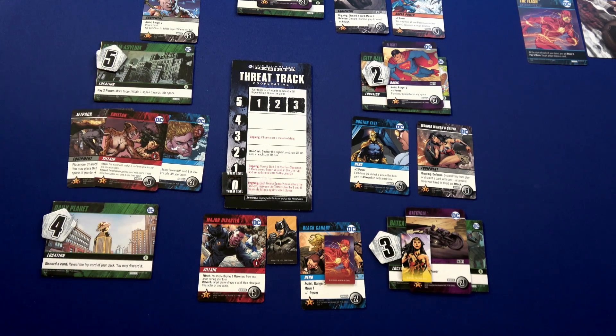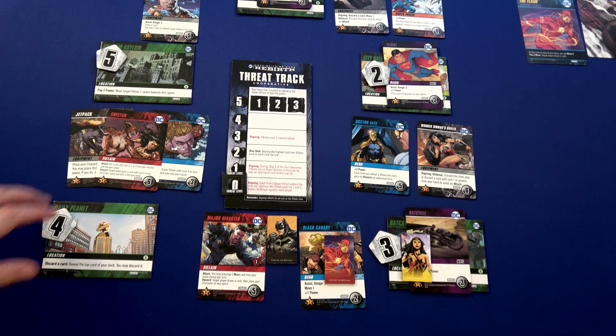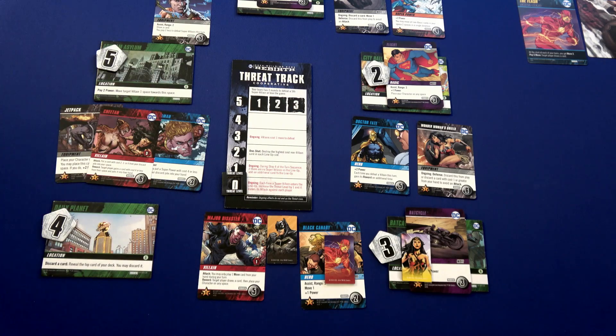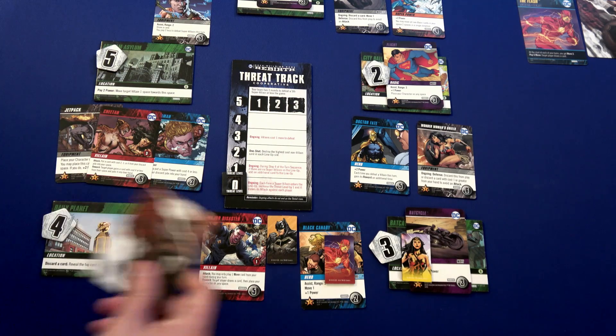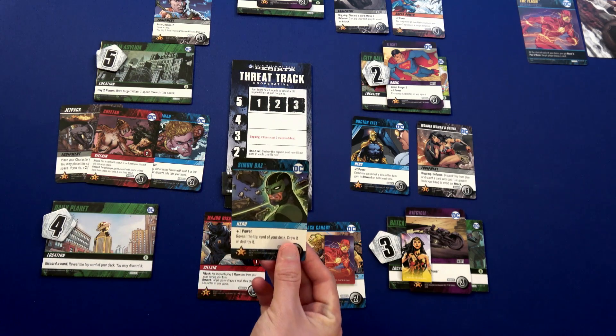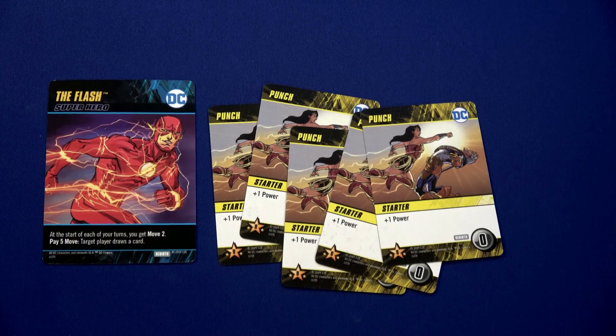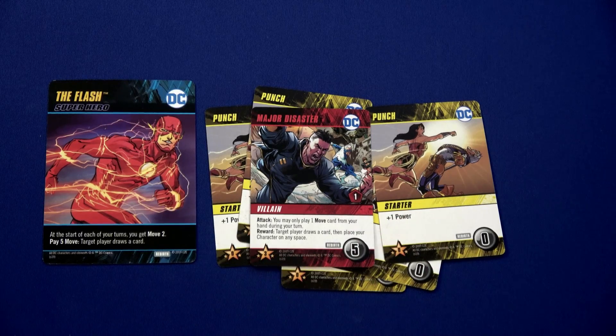Flash's turn. The Cheetah moves here and Major Disaster attacks Flash, meaning he can only play one move card during his turn. This space now has three cards — there's only one space with one card way up here. The card is placed there, and we have Simon Baz — a nice hero. The Flash had five basic power, which is just enough to defeat Major Disaster.